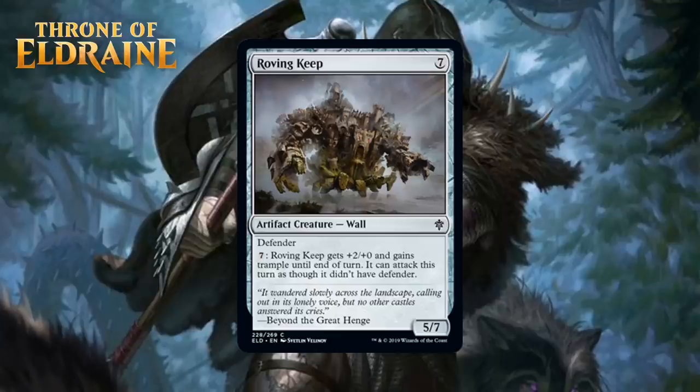Next up, we have Roving Keep, which for 7 generic mana is a 5/7 wall at common — an artifact creature with defender. You can pay 7 mana to give it +2/+0 and trample until end of turn and it can attack as though it didn't have defender. 7 mana for a 5/7 with defender is a horrible rate. You have to put in 14 mana to attack with this the first time as a 7/7 with trample. I guess if you really need a mana sink or a nice defensive creature who can turn into a win condition late it's kind of good, but 99% of the time you just shouldn't be playing this. I think it holds above F because it's an artifact creature that matters a little bit in this set, but just barely. I think it's a D-.